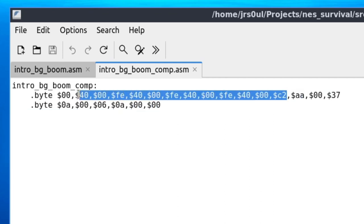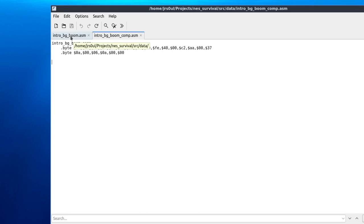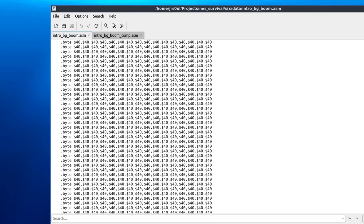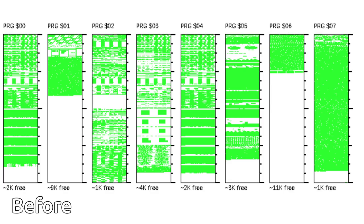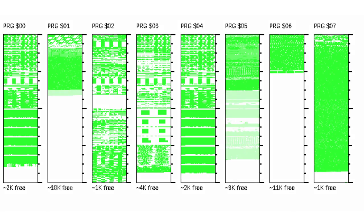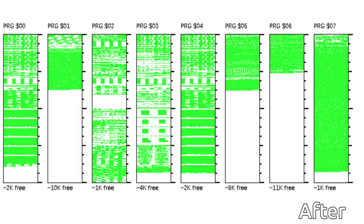My explosion screen wasn't compressed perfectly, but the data is still much smaller than before. I compressed not only my cutscene screens but also the title, game over, and even the menu screen. What I love about this is that the screens still load fairly quickly — I guess now I simply can't complain anymore that I don't have any free space left.